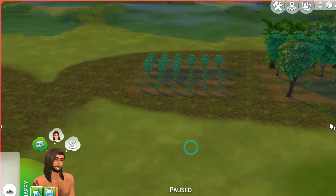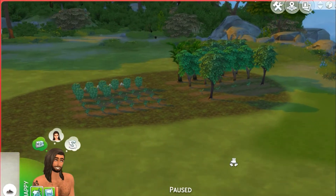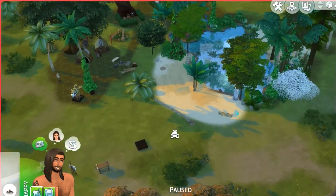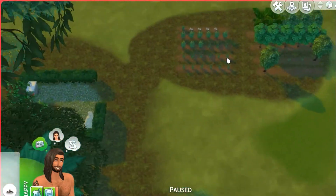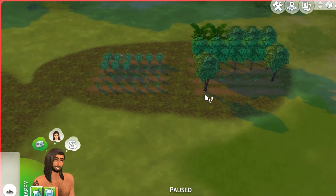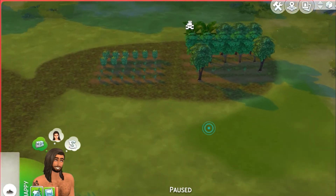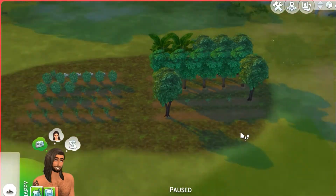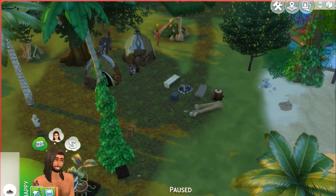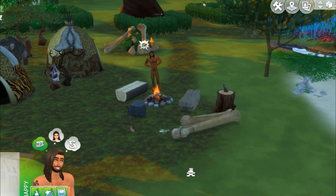I also rearranged our garden. What actually happened was I didn't save — your girl forgot to save the game after the last episode — so I had to go back in and basically redo everything off camera. A few things changed, and while I was doing that I figured this might be a good time to start organizing the garden a little more. Now it's easier for Eve to harvest everything all at once.